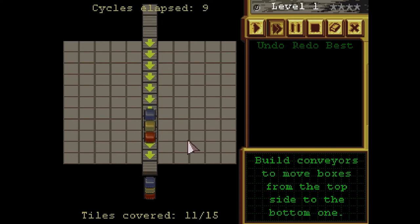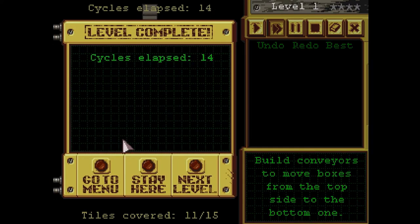We obviously have different things that are going to mix it up later — different types of mechanics. And when we complete a level, we can get an A+ grade, tiles covered, all that kind of stuff. It gives us our stats for the level.